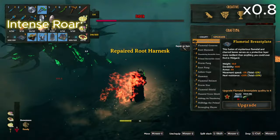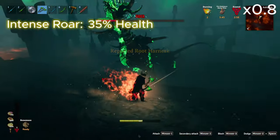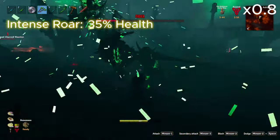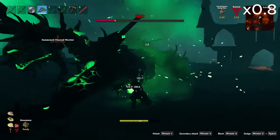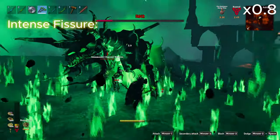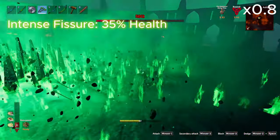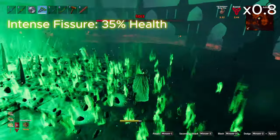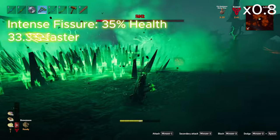The next attack is an intense version of the Roar, which is activated when the boss is below 35% health. This version is the exact same as the normal one, with the only difference being that enemies are spawned 42% faster. Similarly, the next attack is an intense version of the Fissure attack, also activated at 35% health, dealing the same damage per hit but attacking 33% faster, meaning you'll likely take about one third more damage.